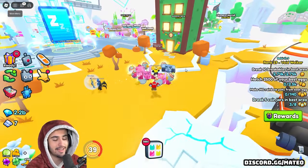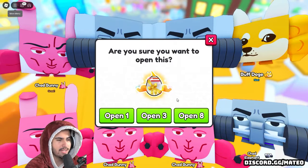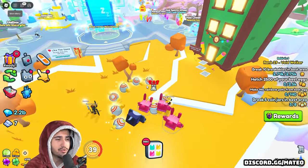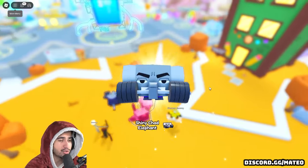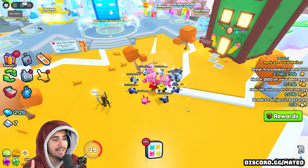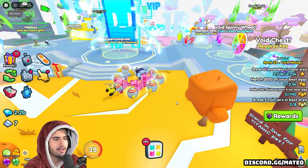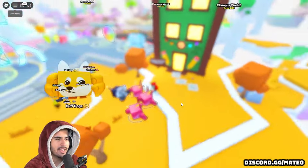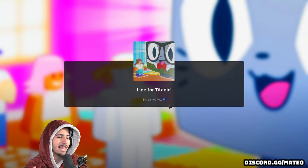Let's open another eight. I don't even want to open anywhere else because we are getting so lucky in this spot. We already got four huges, which is pretty much all you can expect from opening 200 eggs. Statistically, we probably shouldn't be able to get any more huges, but we could still get a Titanic. This will be the last eight that we open and then we'll go in line. We didn't get anything there, so let's head into this event world and see what we can get waiting in line for a Titanic.